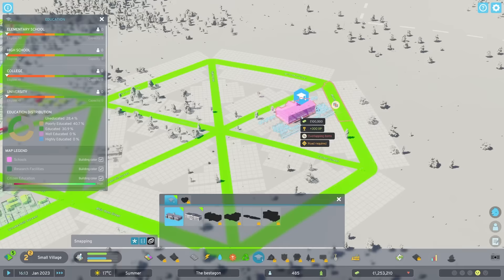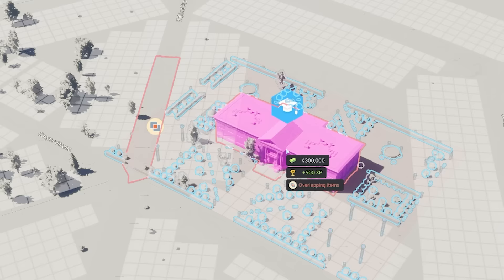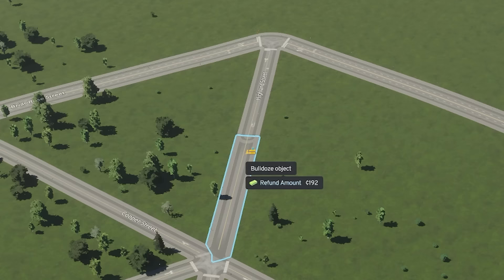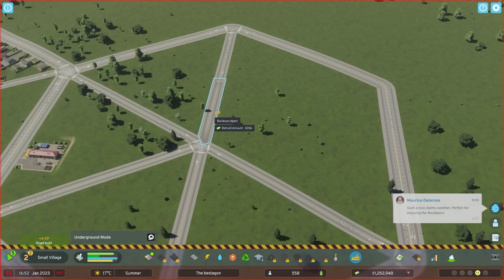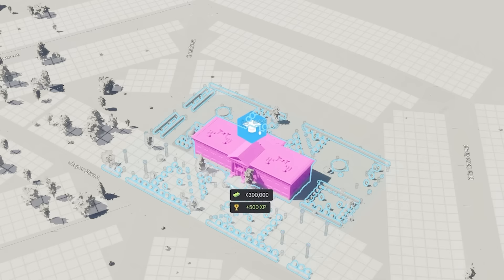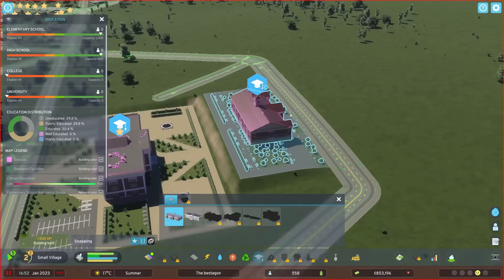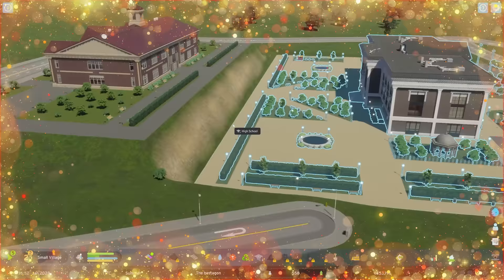Let's say I were to delete that and that — I'll have to delete those roads as well. If I just delete that part of it, I think I can get this to fit. If I wang that in, then the elementary school will fit behind it. They actually fit quite nicely together.